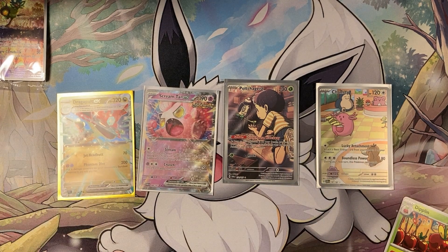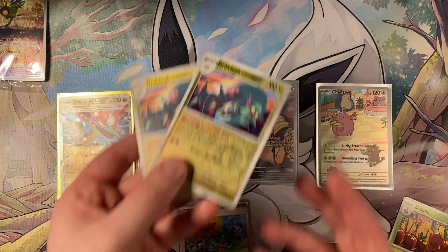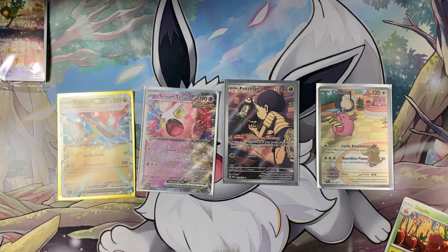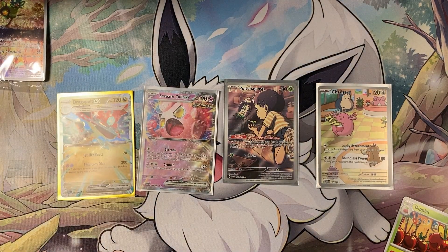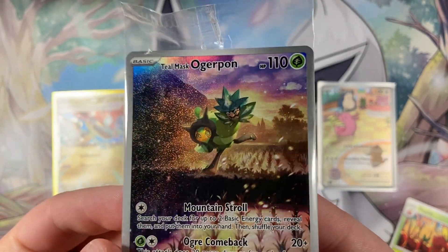Look at this — we got a Chansey Illustration Rare, a Poltergeist Illustration Rare, the Dragapult EX which is going to force me to build a deck, and a Screamtail EX. I think that's pretty good. We've also got one thing I need for my deck, which is nice, and more Drakloaks. The chase for the Teal Mask continues — but technically we got a Teal Mask, so I can let myself off. It's just adorable.